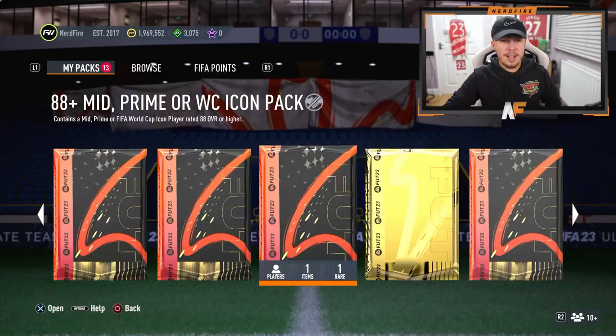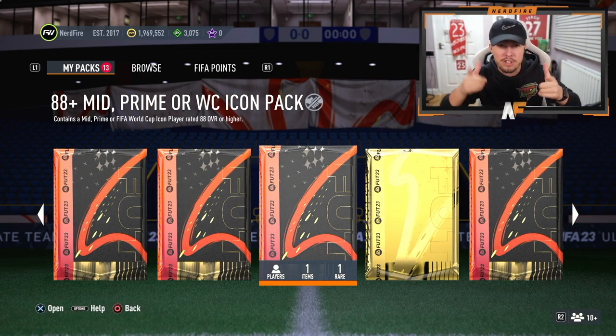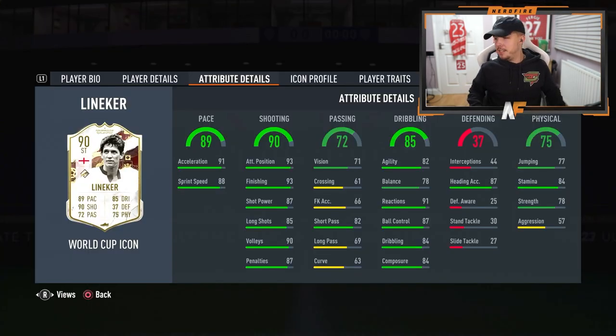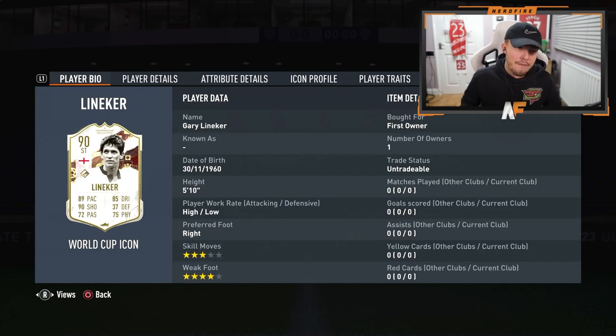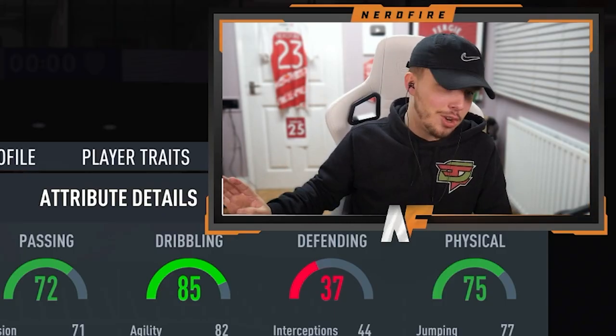To end off this video, I'm going to show my latest icon pack and it's a little bit of a fail — you'll see why. We've got the 88 plus mid prime or welcome icon pack. It turns out I'm not doing a stat reveal because I've already revealed it. Lineker — three star, four star. I'm sorry Gary, mate. You're good on Match of the Day, but you're not good on FIFA.